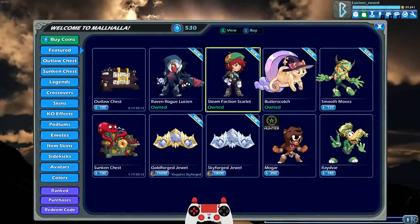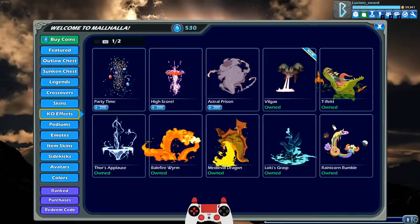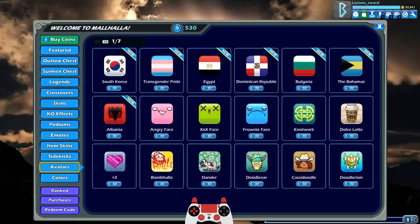But it is pretty cool. They also added some new avatars. We got South Korea, Transgender Pride, Egypt, Dominican Republic, Bulgaria, the Bahamas, and Albania. Some of these flags look really cool. I really like the Albanian flag.